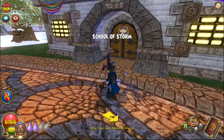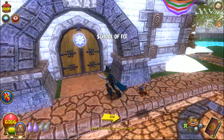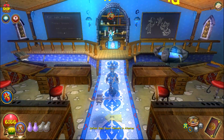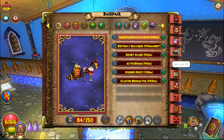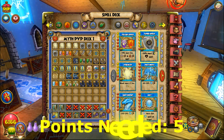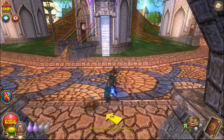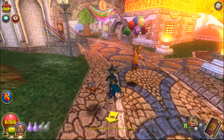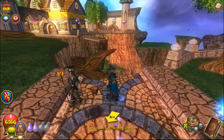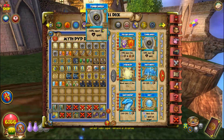The first tip is train Tower Shield. Now this obviously doesn't apply if you are an Ice Wizard, but if you are any other school, you're going to want to invest your training points into Tower Shield first because this card is essential for PvP. That minus 50% universally is good against every school, and you're really going to have to have it against Balance because Balance doesn't have a set shield, especially when they're spamming lures. So train Tower Shield — that's the first thing you can do to get ready for PvP.